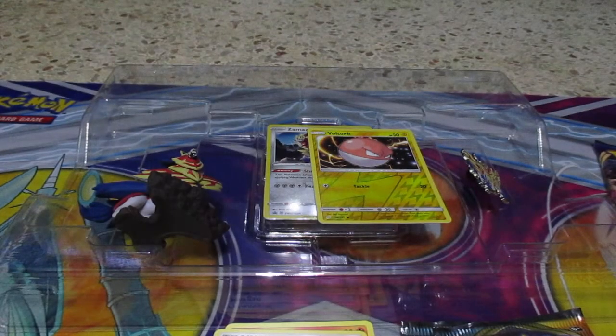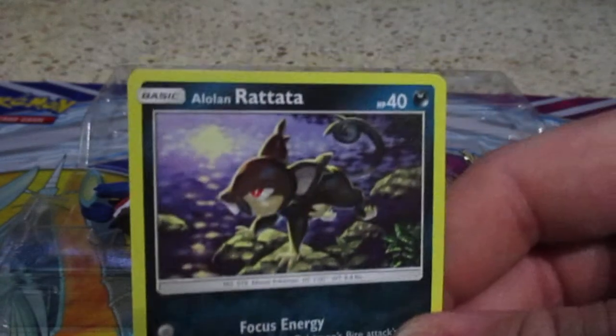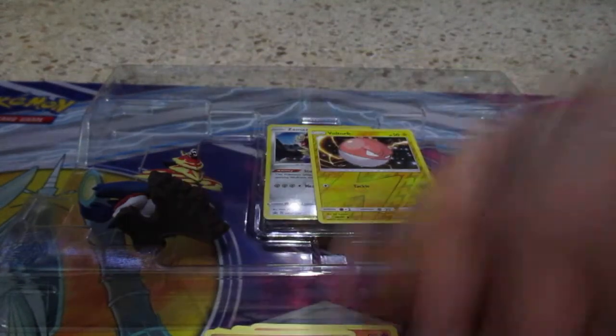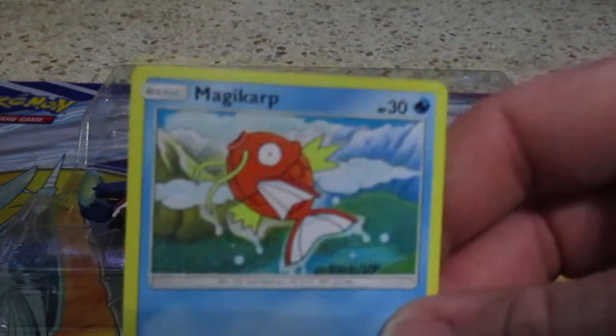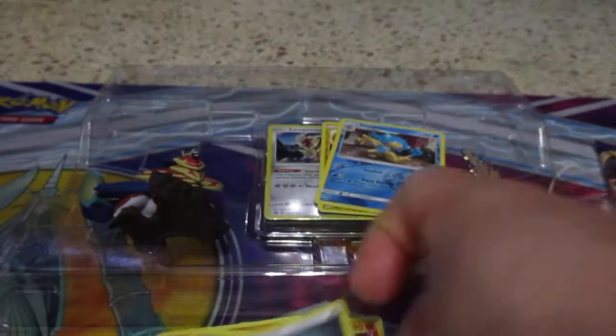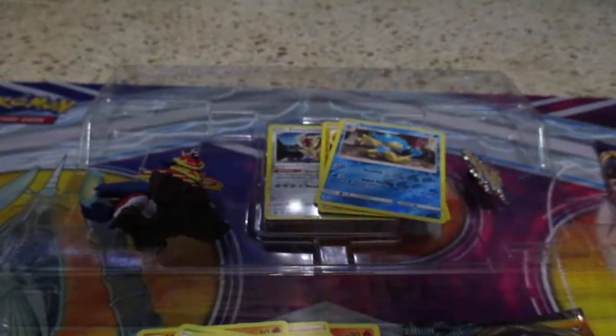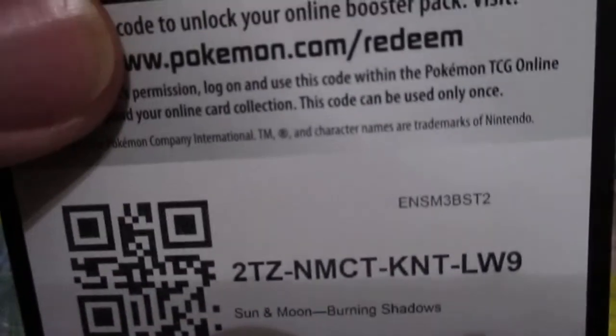Alright, let's do Burning Shadows next. Caterpie, Pansour — all that adrenaline — Alolan Rattata, Mudbray, of course we have Magikarp, Reverse Holo Simipour, Araquanid, Energy Card, Rhydon, Electric, Buffalant, and there's the code card.